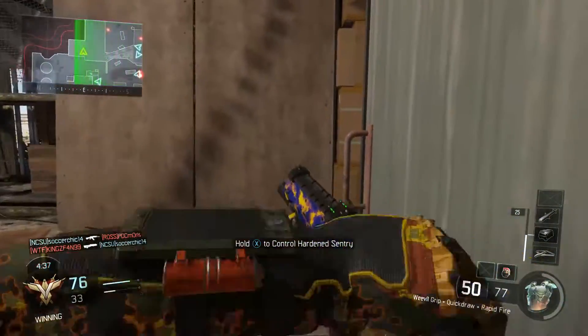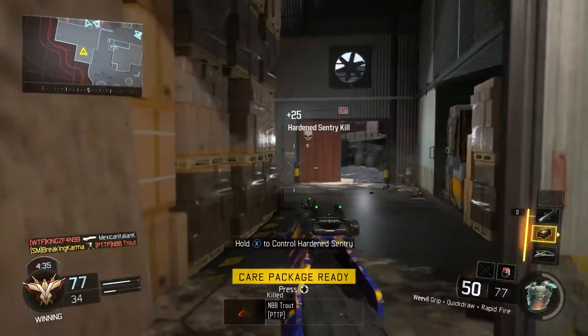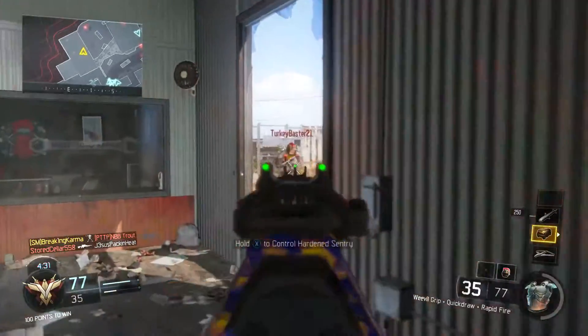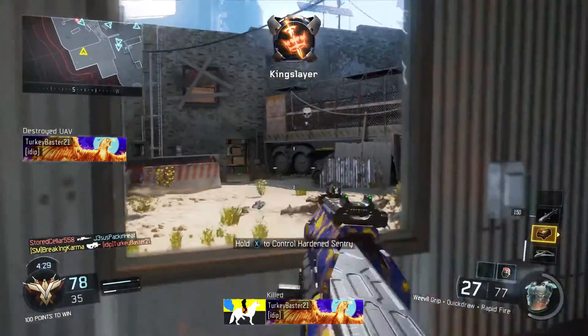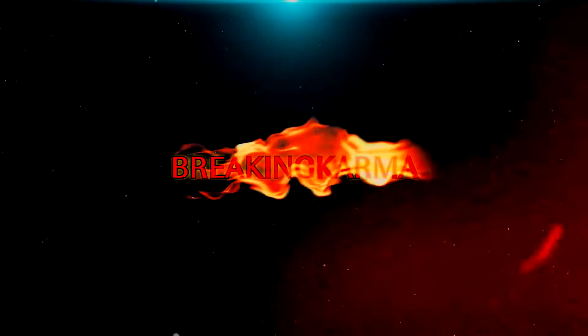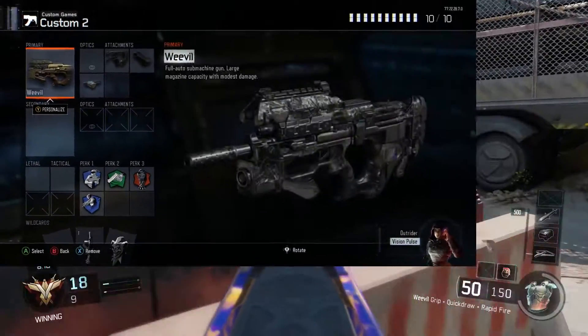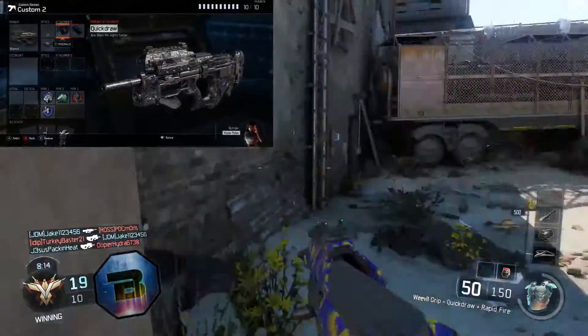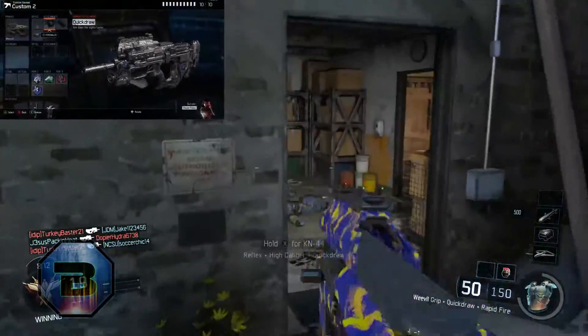For now, we're going to be doing Black Ops 3's best class setup — the OP class on the Weevil. I'll most likely be doing these kinds of videos until Infinite Warfare beta is released, and then more Infinite Warfare and COD 4 Remastered when the game launches. This class setup on the Weevil was trial and error — I tried different combinations of attachments and perks, and to me this is your best bet to make this gun OP. The Weevil has the best potential to become the most overpowered SMG in this game.